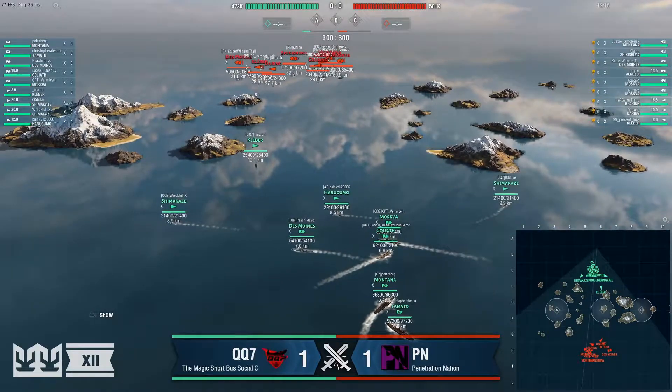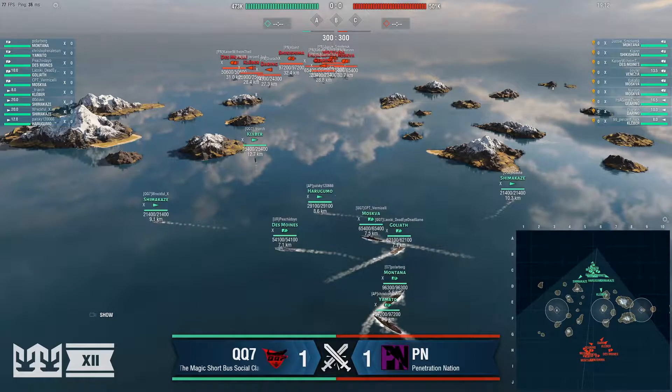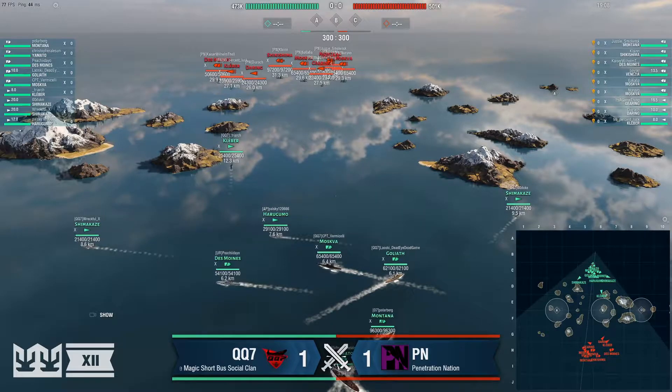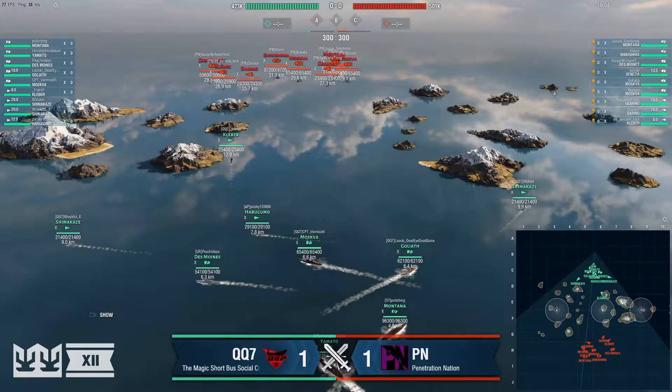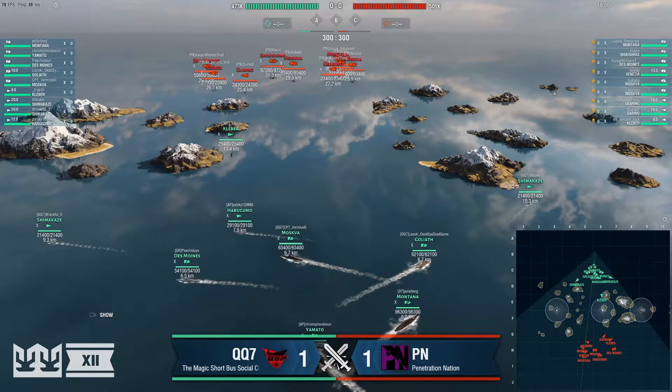Looks like the Goliath is also heading towards A. I wouldn't be surprised to see the Goliath sitting on that island at D5 since he's got so much healing potential, but we'll have to keep an eye on it. On the side of PN, you've got Kleber making a beeline directly towards C trying to cap it early, and it looks like he's going to get the early advantage there with a Des Moines in tow.